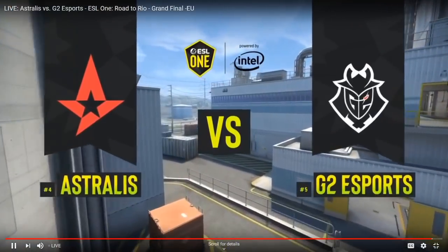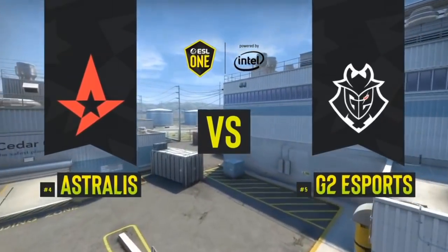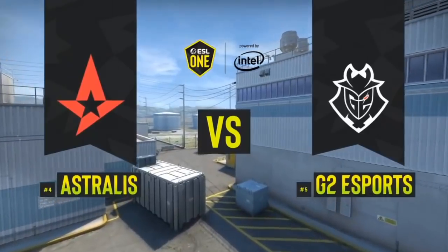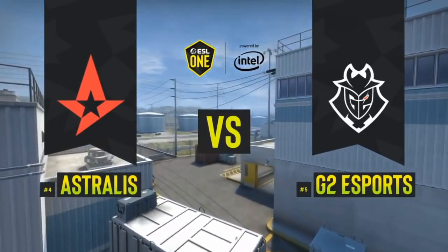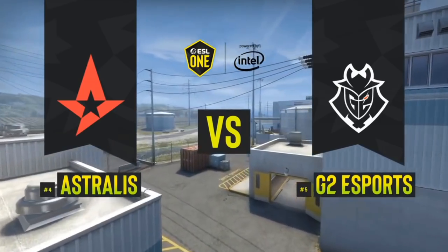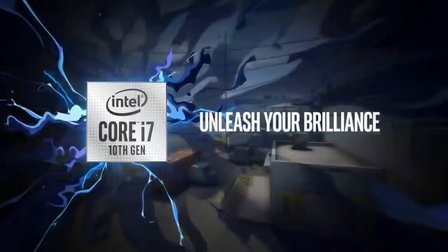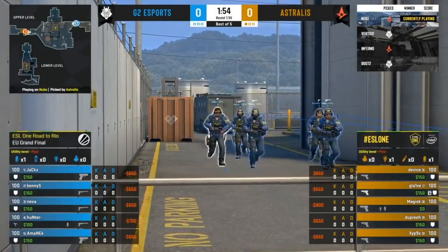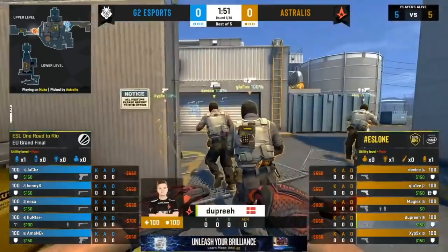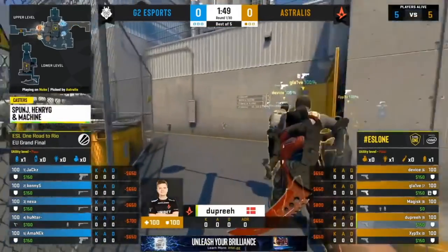We start on Nuke, it's Astralis vs G2. One map advantage to the Great Danes and a lot of expectation surrounding them, but they're no stranger to being considered the favourite. Let's see if the G2 Samurai will be able to take a slice. Here we go, the first map will be Nuke. G2 starting on the CT side — of course, the pick of Astralis — and they certainly are the favourites coming into this one.